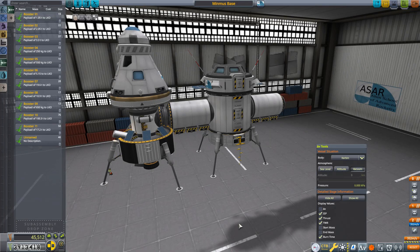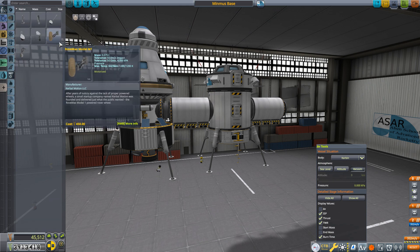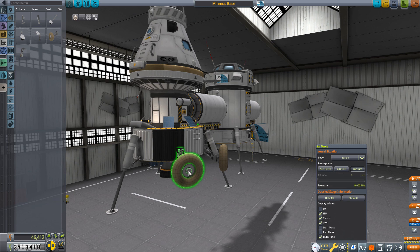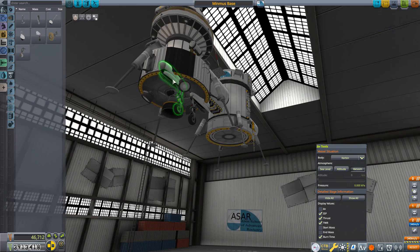Now comes the million-dollar question: how on earth are we going to do this docking? It looks like a pretty tricky enterprise — but actually we're going to make it really easy. What we're going to do is simply put some wheels on this thing. You have a lot of options; you could use rover wheels, but I don't like using them for this because they're fairly heavy and use up a reasonable amount of electricity. There is a lighter and cheaper option in the small landing gears — yes, I know these are for planes, but I'm going to use them here, putting four of them down on the bottom.